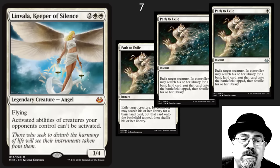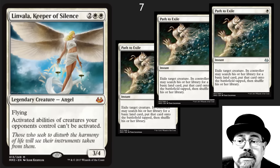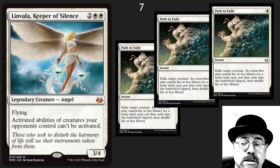Keeper of Silence — wonderful card here. One of those commanders that people have been looking forward to seeing reprinted. Very nice Modern card. Shuts down a lot of decks. 3/4 flyer, lives through Lightning Bolt. Honorable mention here to Path to Exile at the uncommon level. This is one of those cards that you can print again and again and people just need more and more to play Modern.